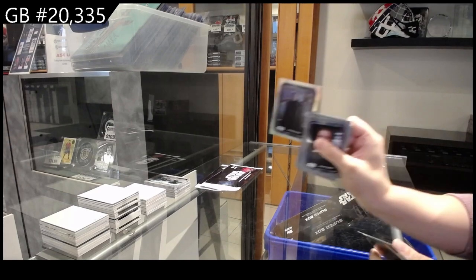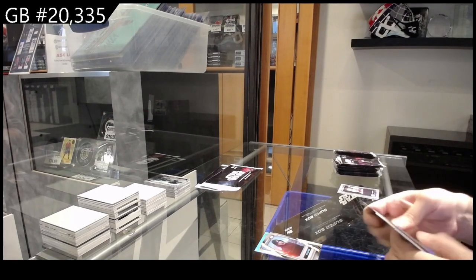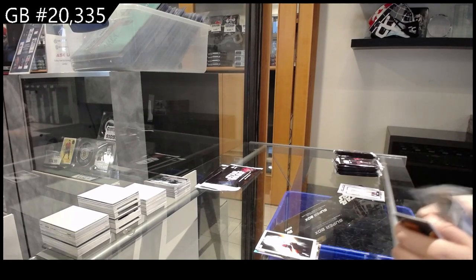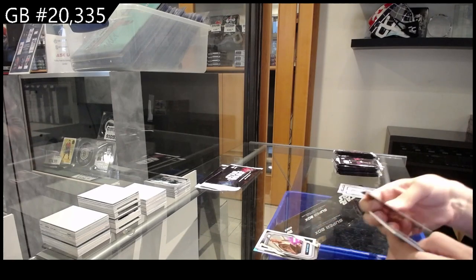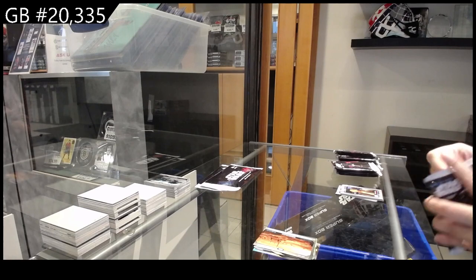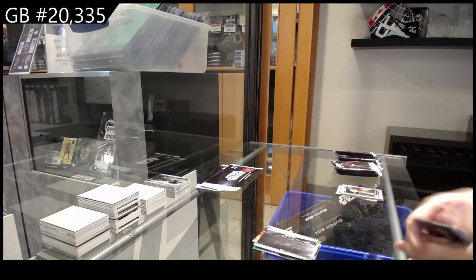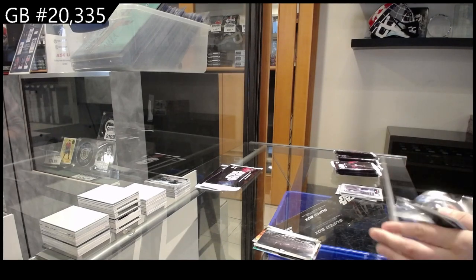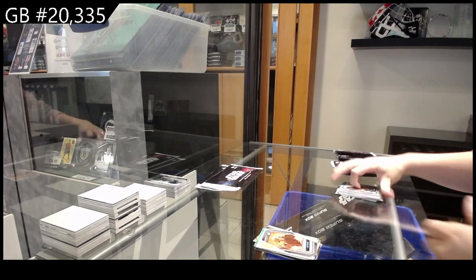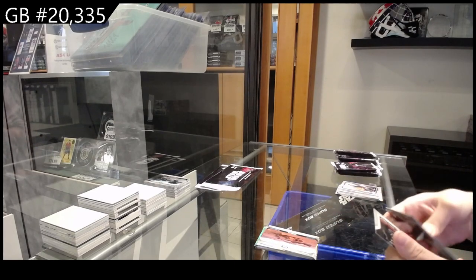We have a rainbow of Luthen Rael, Naboo planet, and die cut of Kylo Ren. Epic clashes of Luke Skywalker and Darth Vader, we have a cover art, and die cut of Mace Windu. Rainbow of Hera Syndulla and planet of Geonosis. Epic clashes of Qui-Gon Jinn and Darth Maul and a planet of Kamino. We have a rainbow of Zori Bliss, a cover art, and a die cut of Kit Fisto. Planet of Jedha and epic clashes of Luke Skywalker and Darth Vader.